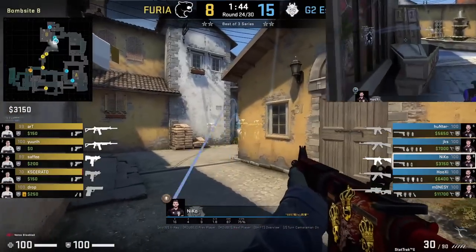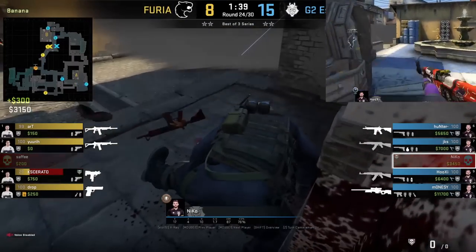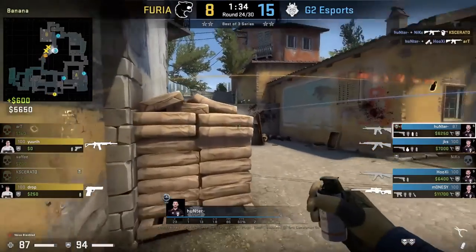Niko, after throwing a nade with Hunter towards banana, is going to peek top banana with Hooksy's top banana flashes. He smokes out the Furia Molotov and goes through it. Hunter goes through as well and they get the better end of the trades.